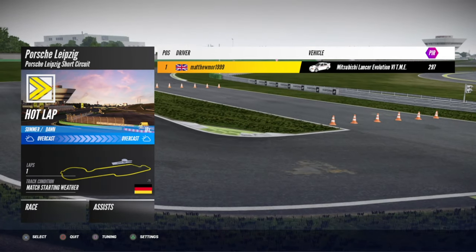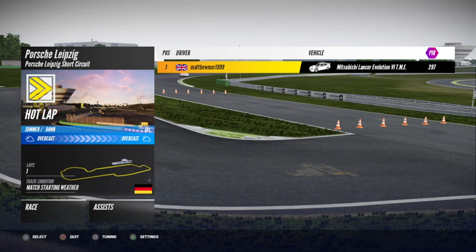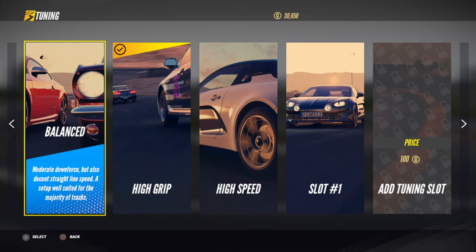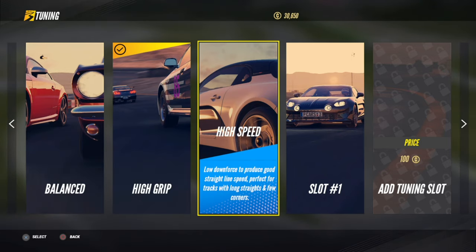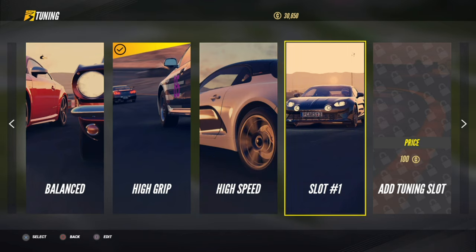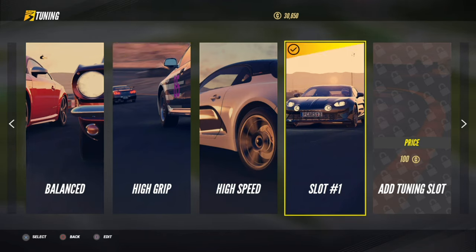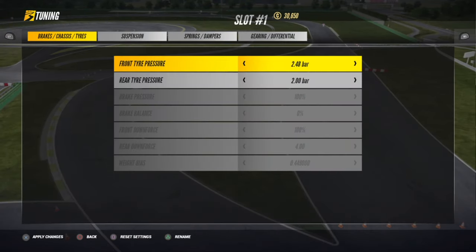Then head over to square — as you can see at the bottom it says tuning. You've got the balance tuning, the high grip tuning, and the high speed tuning. Then you've got your own set of tuning when you come across new cars.